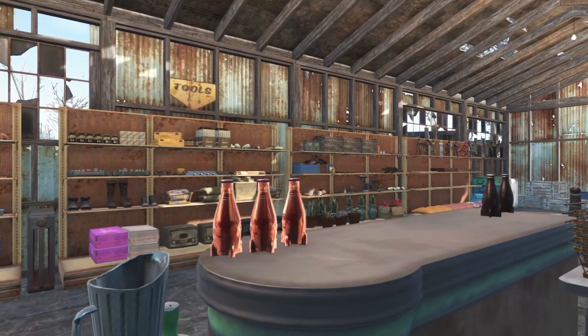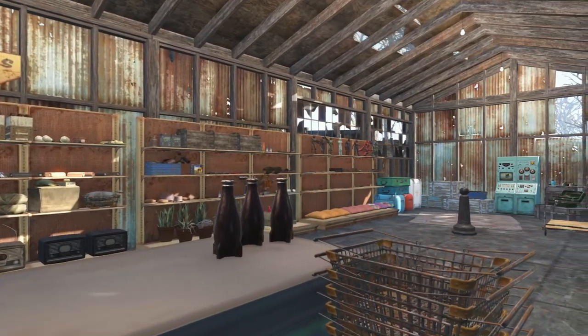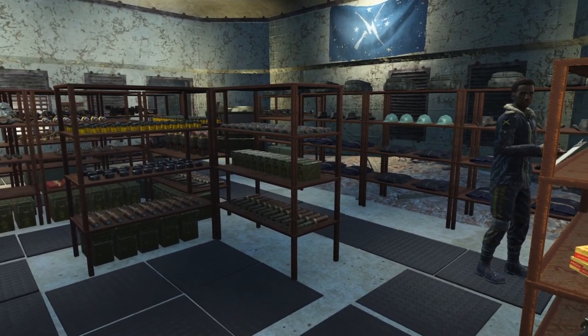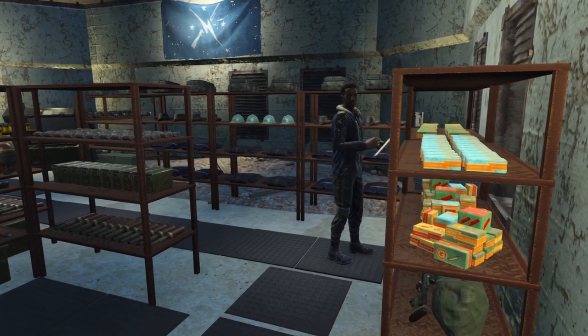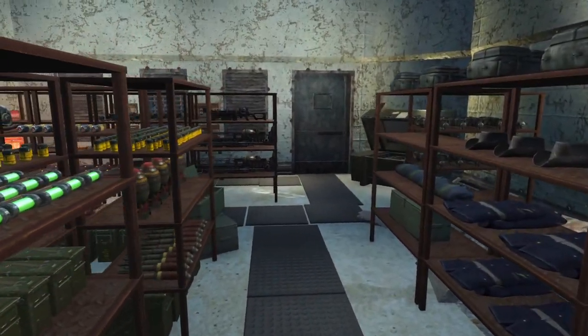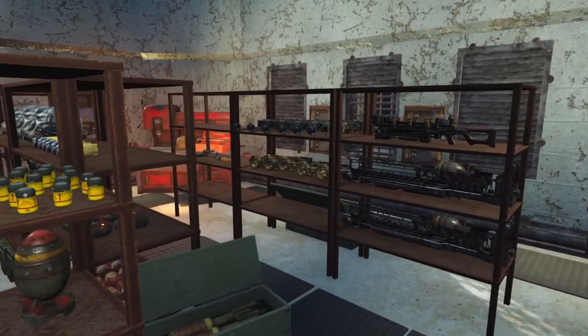However if you are using mods then clutter can be taken to a whole other level. Here at Jamaica Plain in the armory we can see lots of military equipment stacked on the shelves. Now try to imagine how plain this room would look with just the shelves — it would no longer feel like a military supply depot. Adding clutter to your builds doesn't only help them feel lived in but it can also help portray your theme.